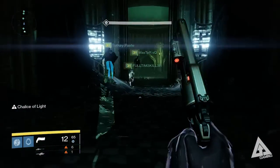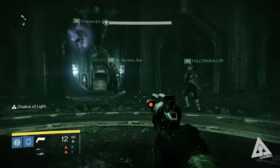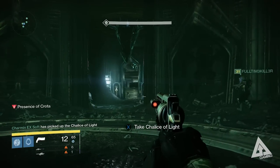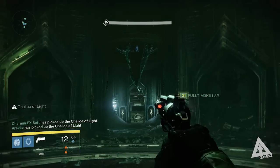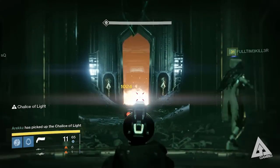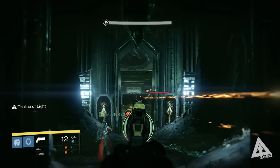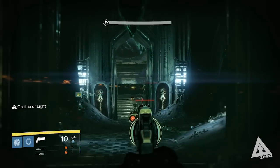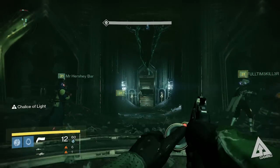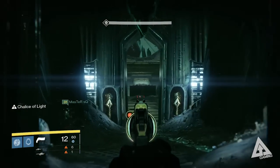I've done this fight a fair few times since the DLC dropped, so we've improved on the technique every time. Instead of cutting to different sections and calling out key mechanics, I thought it might be more helpful to just talk over the entire fight. We actually defeated Crota in just under seven minutes — six minutes 58 — from the second the barriers went down. Also apologies if I sound slightly different; I've been fighting off a flu cold kind of thing.